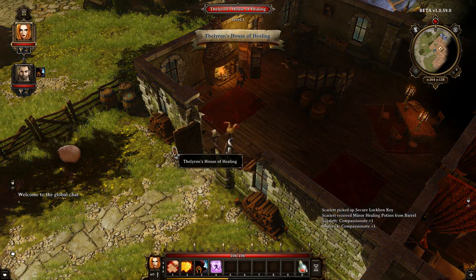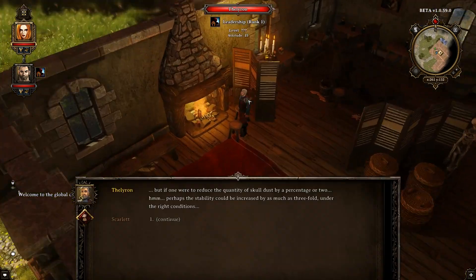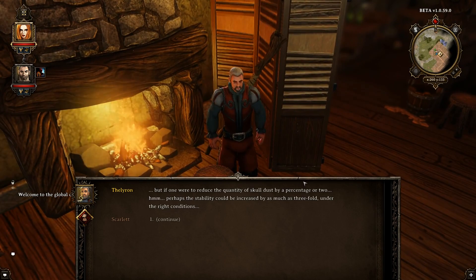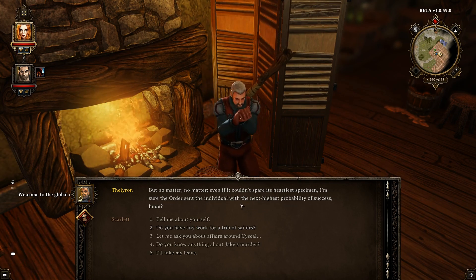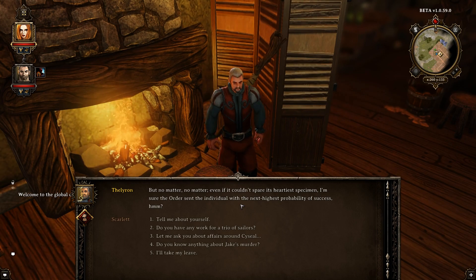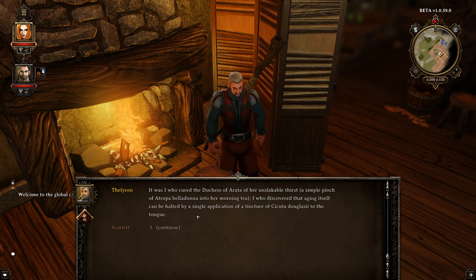We're gonna walk into this house of healing — Thaleron's house of healing. He says his apprentice Evelyn barely deserves her reputation. He boasts about curing the Duchess of Eretabra's unslakeable thirst and discovering that aging itself can be halted by a single application of tincture of pseudodoglossii to the tongue. He's quite full of himself, mentioning his tutelage permitted his apprentice Evelyn to reach the Olympian heights she has by the grace of good guidance and good fortune.